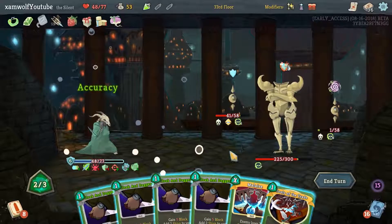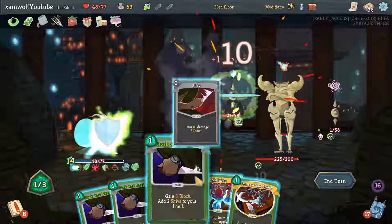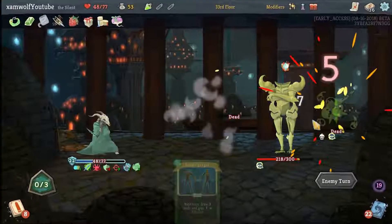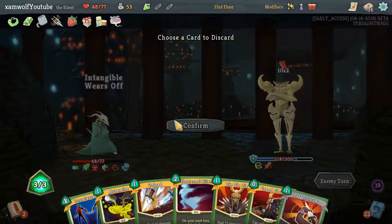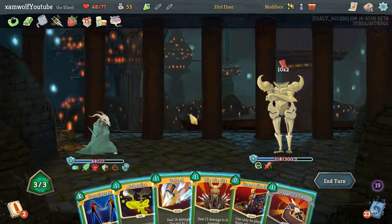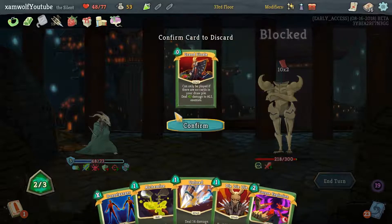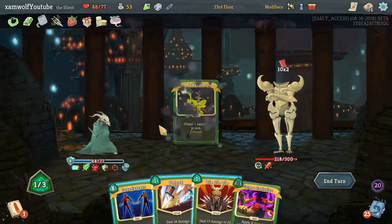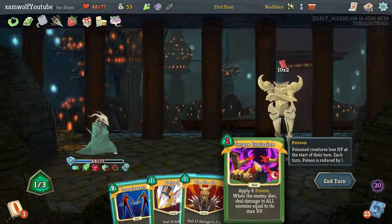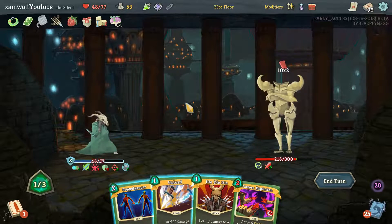I wanted Corpse Explosion on the Orb — would have been nice. I'll take Accuracy, and then we start going to town here. Kill both enemies. You're attacking for 20 — wait, is Echo Form... Wraith Form is already gone. Only give us two Envenom. That might be a problem. That gives us block — 3, 3, and 1. We don't get enough block here.